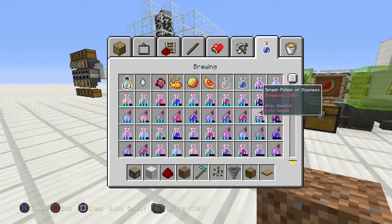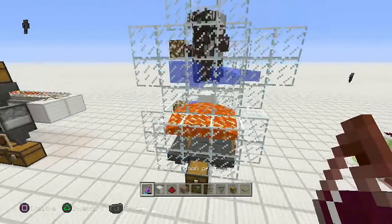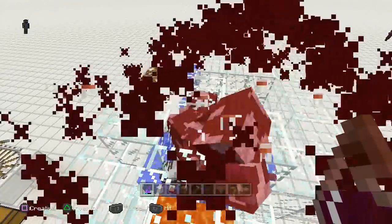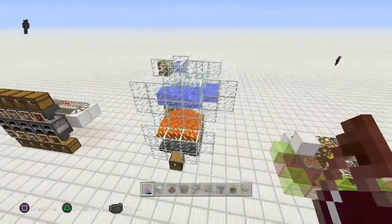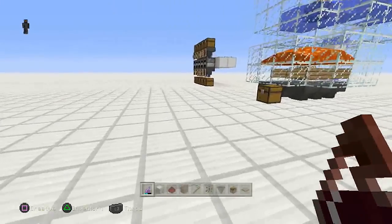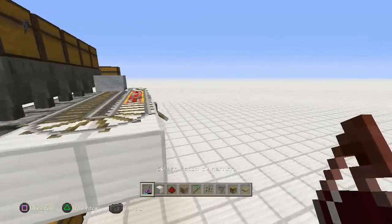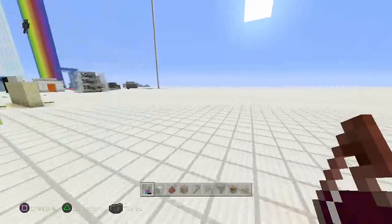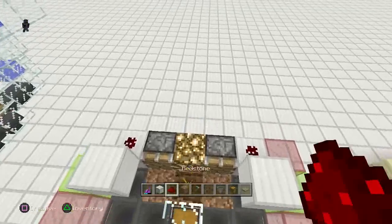I'm so frustrated right now — those cows are done. I made this automatic cow farm without any redstone, so I'm going to do that tutorial next. But for now I'm going to turn off this automatic furnace array as well. We need silence when we make tutorials. Okay, automatic melons — pretty easy. Grab yourself some dirt.